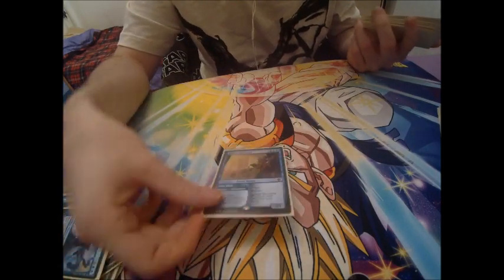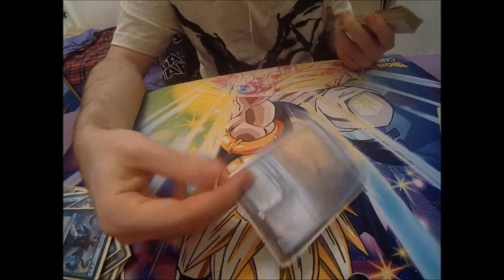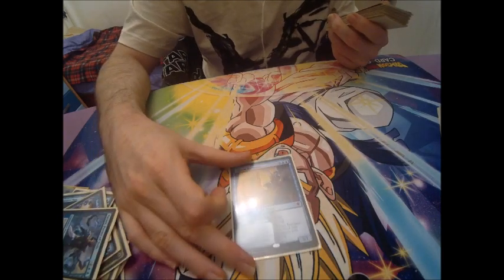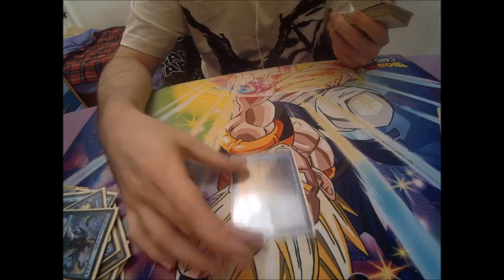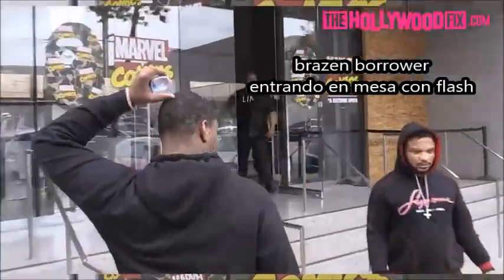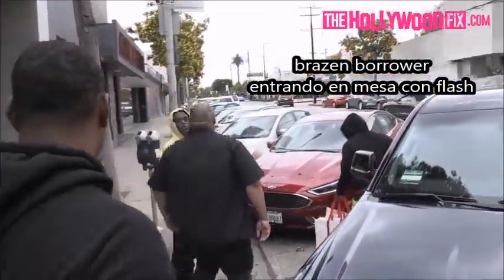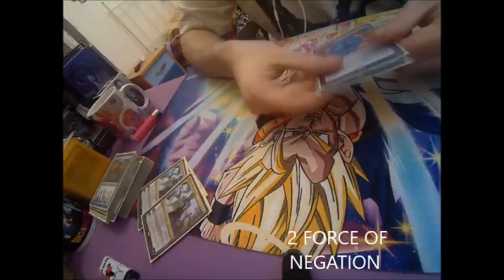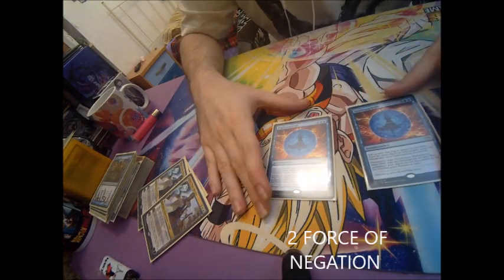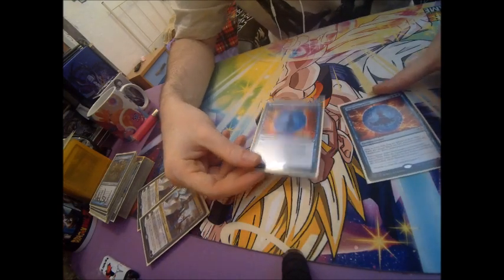One Brazen Borrower. It bounces a permanent from the enemy and lets us apply pressure if we want to eliminate a Planeswalker, or simply deal damage to the opponent, since every time it attacks it's like a Lightning Bolt. It's great because when the opponent sees you tapped out and goes all-in with some non-creature card, you can essentially dismantle their strategy or board if you play it right.